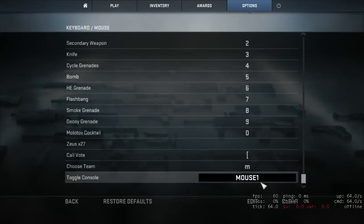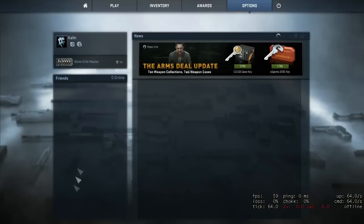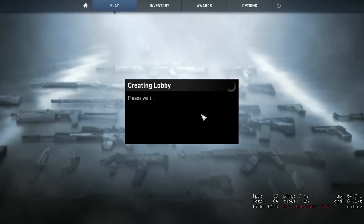Click on it one time and choose what button you want to use. I want to use that button because I don't really use it — it's the numpad key, I don't know — but yes, then go back and go into a game.